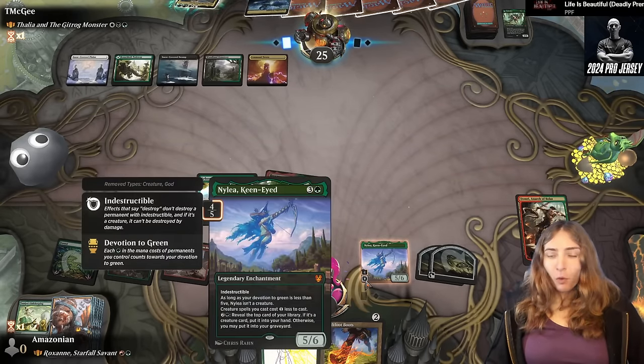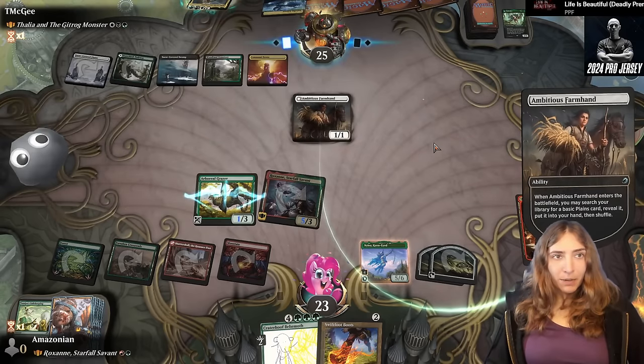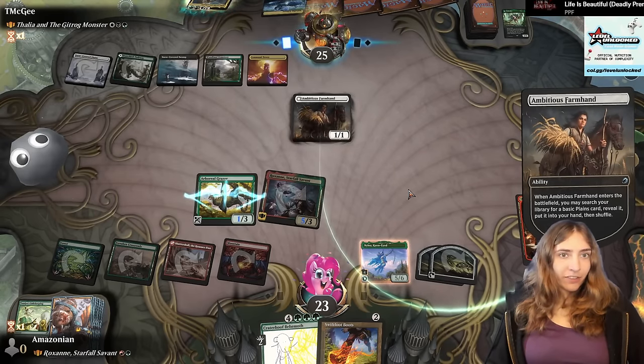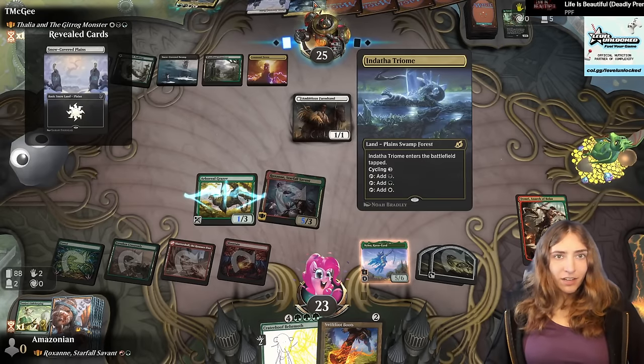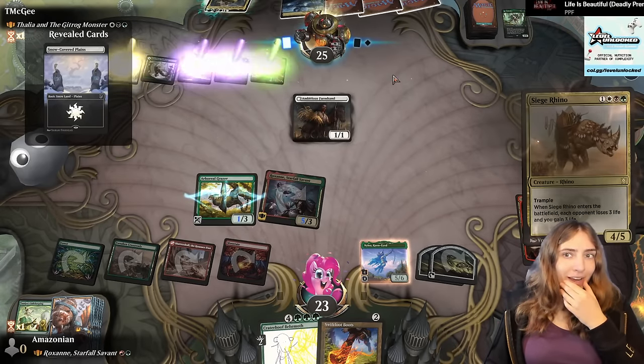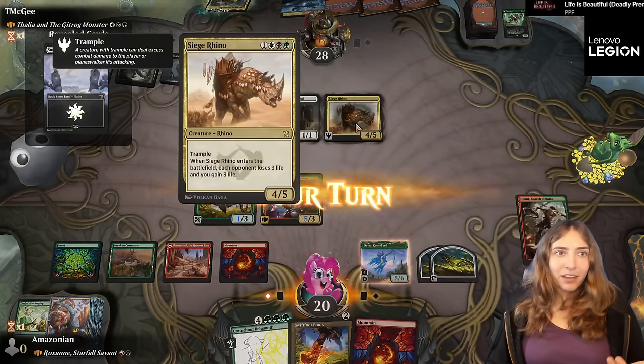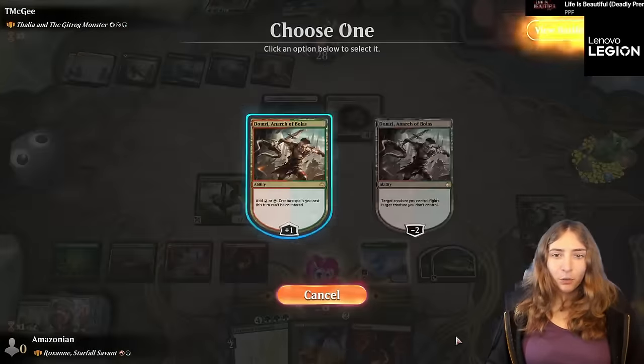We're also now up to four devotion — thank you, Nylia. They got an Ambitious Farm Hand, gets them a Plains, puts it in hand. What if they play the tap land? They've got four mana now. Siege Rhino! When in Abzan, do as Abzan does — that's a Siege Rhino if ever there were one. Since we have all of the mana in the world, though, it's hoofin' time.